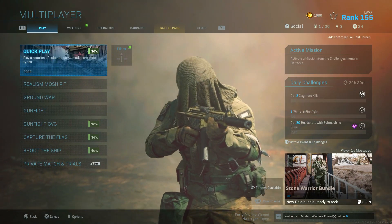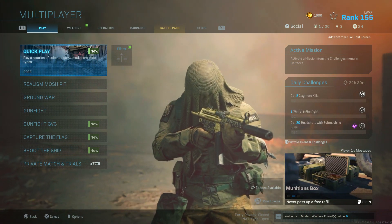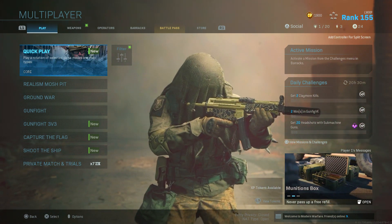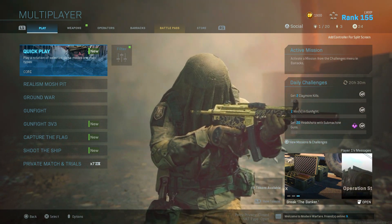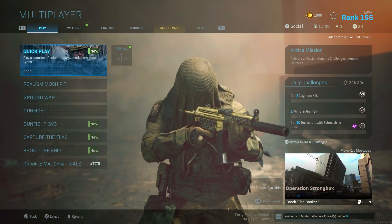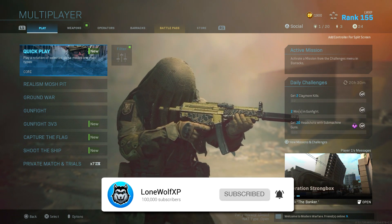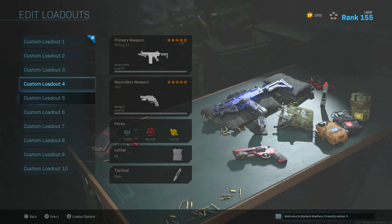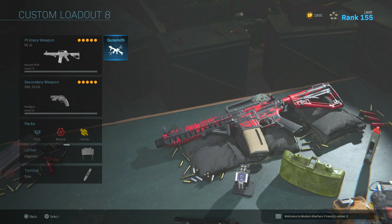Yo, what is going on guys, Lone Wolf here, bringing you another Modern Warfare video. Today we're taking a look at a specific weapon blueprint that actually got changed, which is pretty weird because usually blueprints don't get changed after they're put out. This one you get from Season Zero — you can't get it right now if you didn't already own it, and you had to be max level in Season Zero to obtain it. That is the M4A1 OG weapon variant.